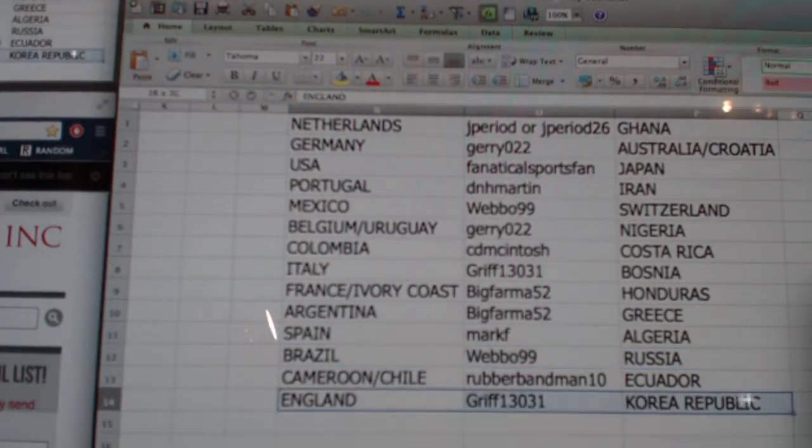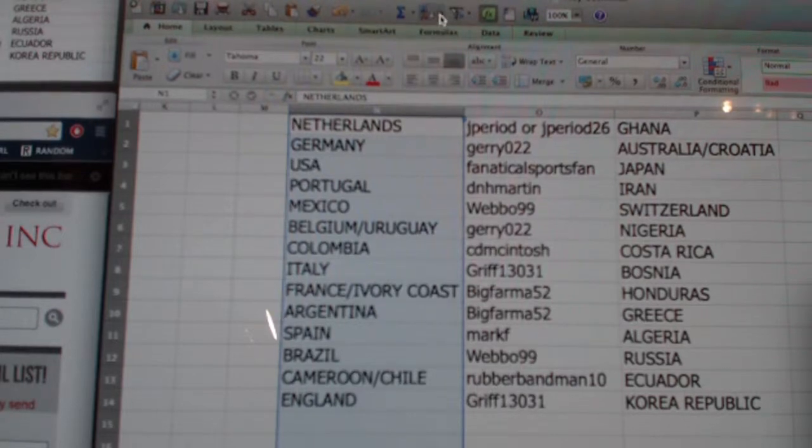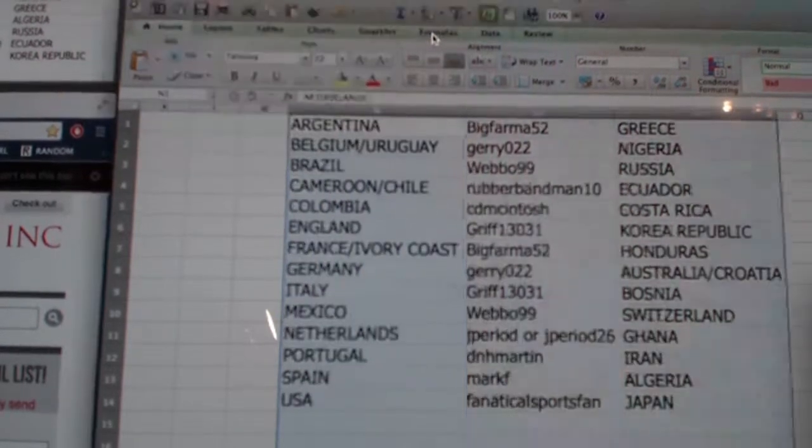Brazil belongs to Weibo 99. Also Russia. Cameroon, Chile, and Ecuador going to the rubber band band. Griff had England and Korea. I'll pop these in the store so you guys can reference them. I'm going to alphabetize this one first. Here we go.